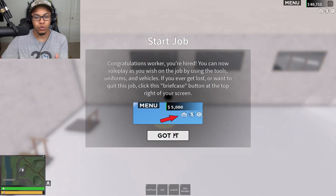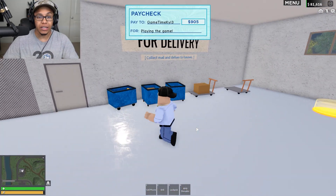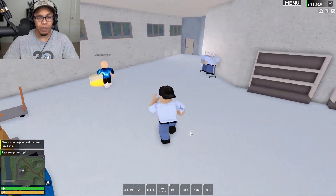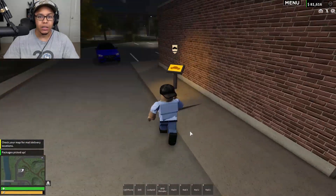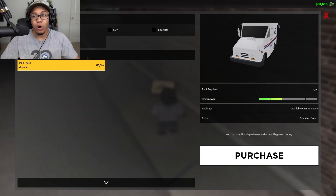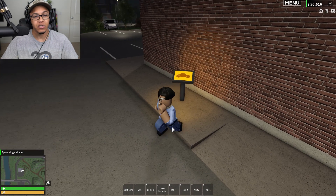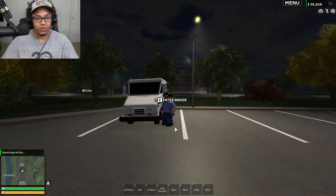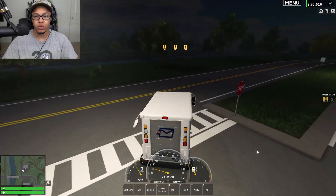I'm gonna start this job. Look at your boy — he's gonna deliver some mail! I can collect mail for a delivery. I picked some packages up and I already got the post office suit on, but I gotta get the little post office cart. I will buy this one — I want to get a nice picture with it. Alright, I've got some packages to deliver.